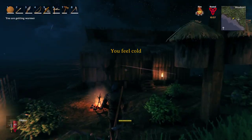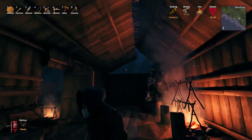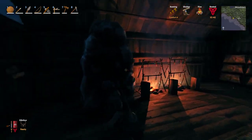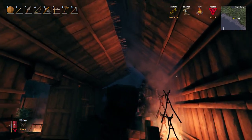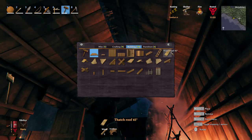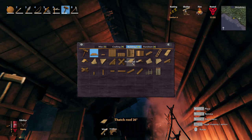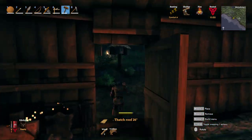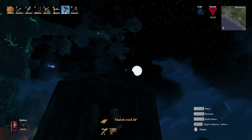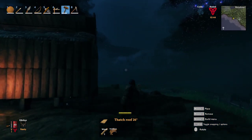It looks a little goofy from the outside but it works great — smoke comes right out and does not build up inside at all. The side that the smoke crawls up uses a 45-degree roof tile, and the opposite side uses a 26-degree roof tile, so it's offset and has a nice little gap. You can see it from the side: 26-degree here, and 45-degree roofs on the smoke side.